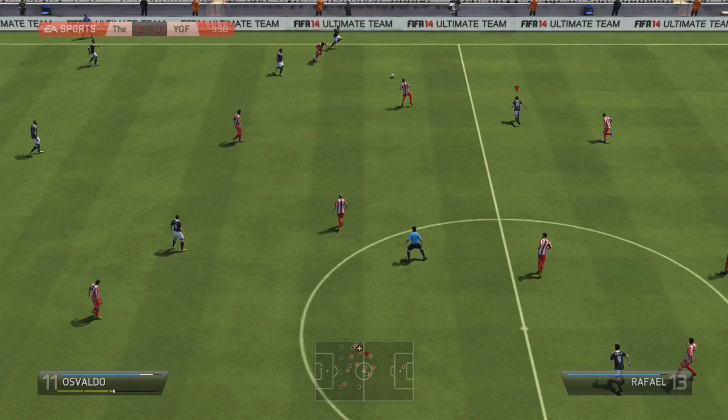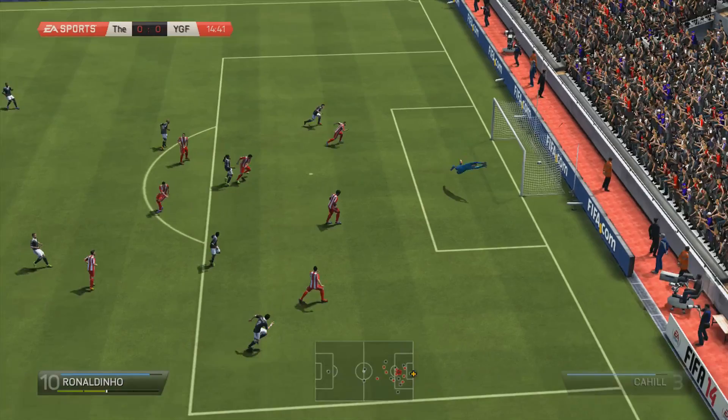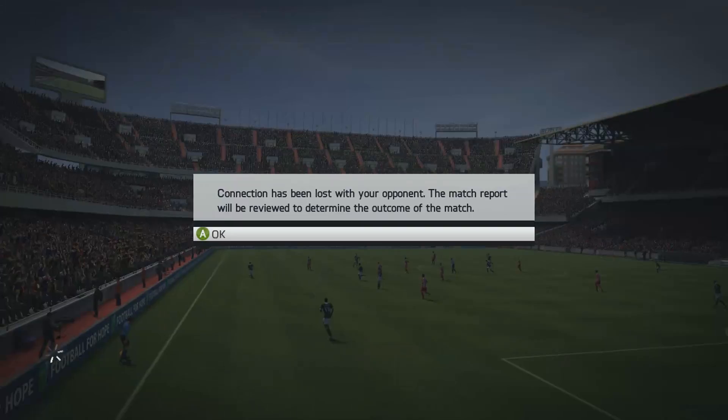We get a nice play with a scoop chip to find Jobson and cut inside, and try a shot — a little too ambitious. Then Ronaldinho gets on the ball with a lovely skill run past the defender and a finesse shot to make it 1-0. It's worth watching in the replay how he leaps past the defender and finishes it off. We find Nani on the edge of the box; he cuts inside and tries a shot, but it's saved. In the end the opponent decides to rage quit, so we get our first 3 points in the division.